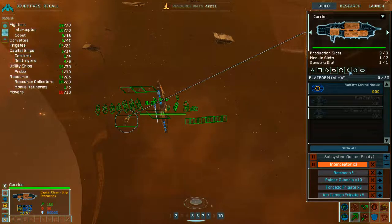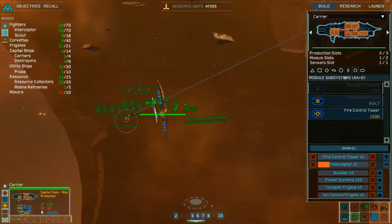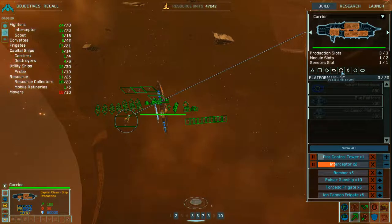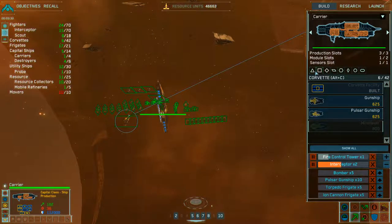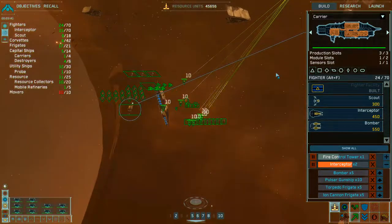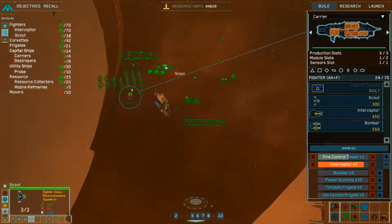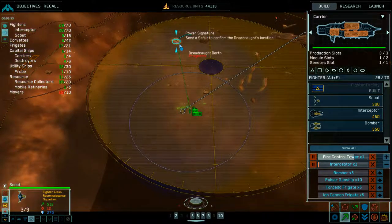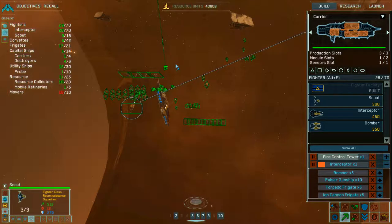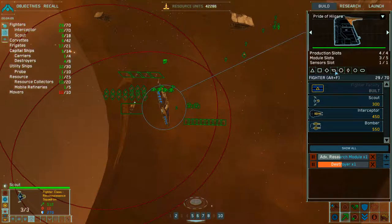Trying to stay on only one carrier. Interceptor squadron complete. Upgrade complete. Resources exhausted. Collection confirmed. Is my mothership still building? Carrier fire control tower complete. Upgrade complete. Production underway. Since I can build six, I'll build six destroyers.